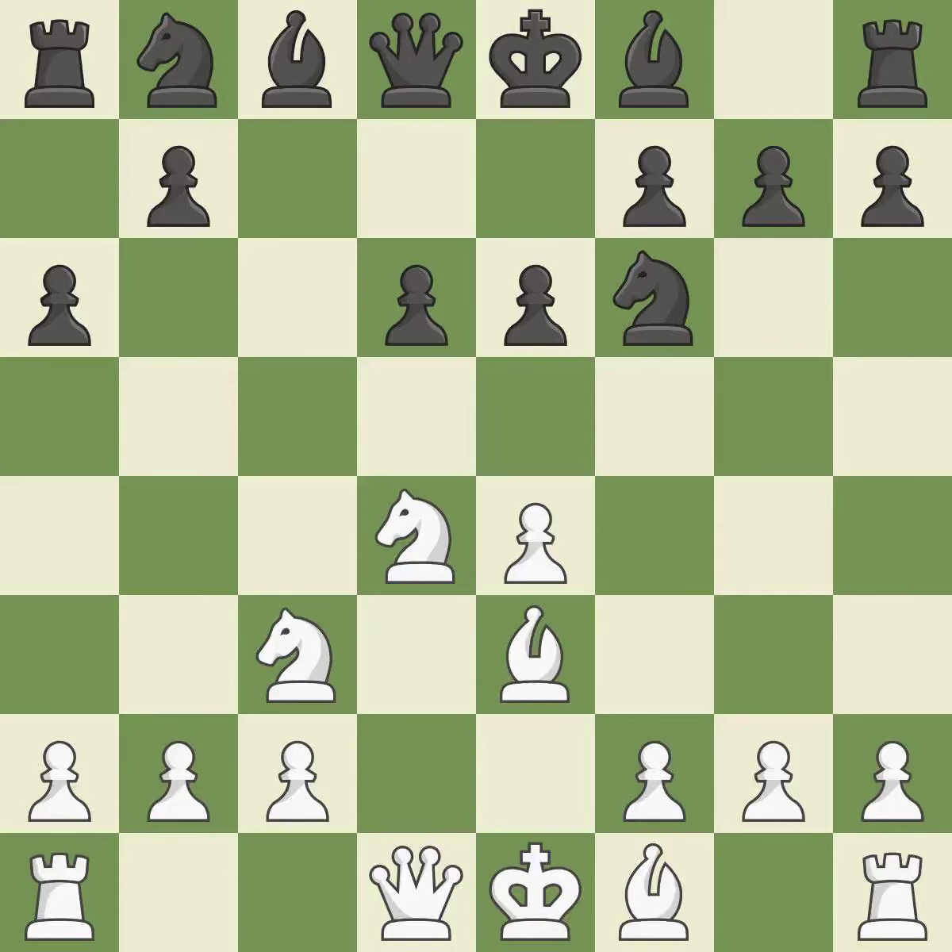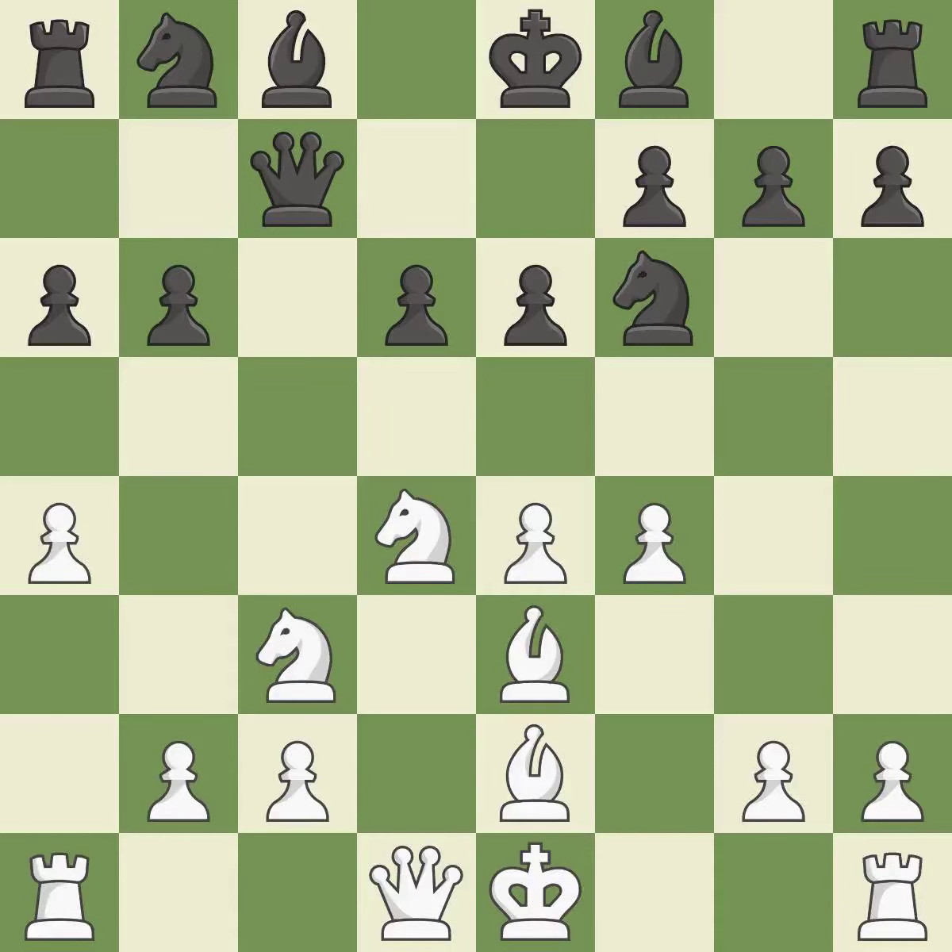E6 controls the d5 and f5 squares and allows the dark-squared bishop to develop to e7. By moving a bishop from its initial square, this activates it. This activates a queen by developing it off of its starting square. The pawn is now adequately defended.